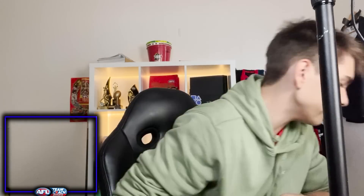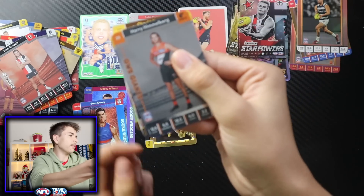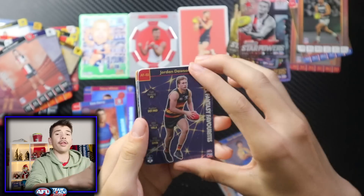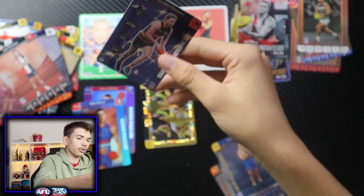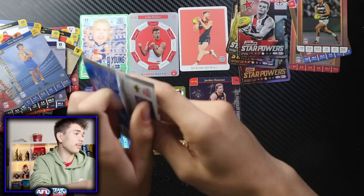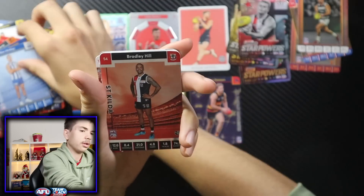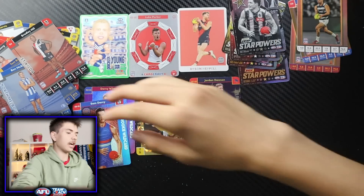Surely not a double hat trick — if we get four box cards in a row, I don't know what I'd do. Pack eleven: Harry Himmelberg, Tom Barrass, and I thought for a second we got something — but it's our first AFL Fantasy Favourites card in Jordan Dawson. I wish we had more, but that's all right. I think we've already beaten the odds. I've done better than opening a box and I've still got four packs to go and five on the stream, so watch the stream guys later tonight. Carlton v Geelong — should be a classic of a game. Pack twelve: Ben McKay, Bradley Hill, and a star powers of Jack Crisp. These cards are looking nice, but it's no team star powers.